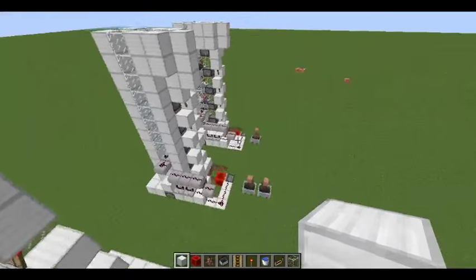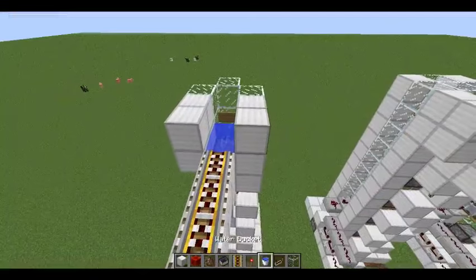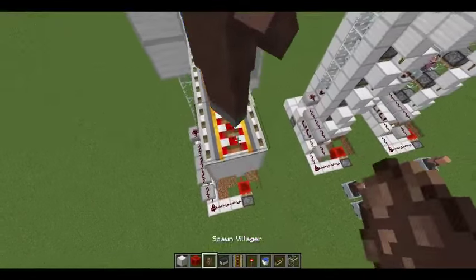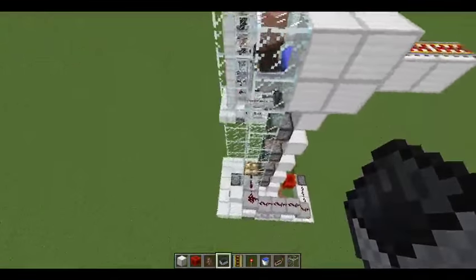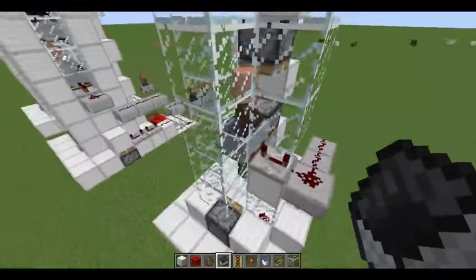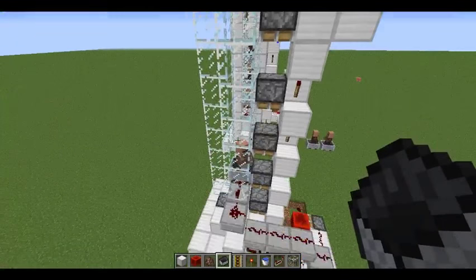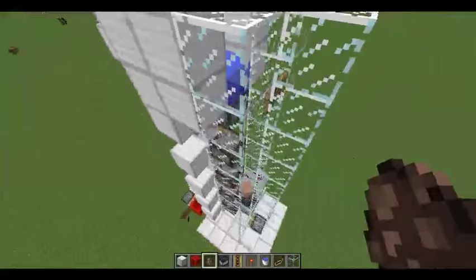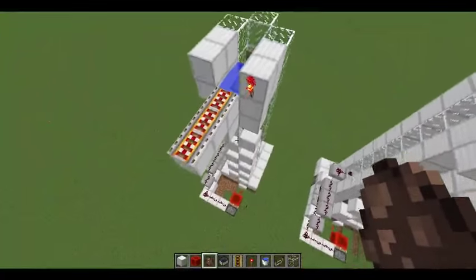We're gonna be using a villager egg to get them in there since we're in creative mode, but if you're playing on a survival world — which is probably where you'll be building this — you'll have to grab your villagers either from a village or by curing a zombie villager. Here he is — he's gonna take some damage because he's gonna fall to the bottom. If that bothers you, you could put a slime block right above this trapdoor and then remove it after the villagers are all loaded in. He shouldn't take damage again, so it's okay. However, if you build this taller because you want more villager storage, you should make sure you do put the slime block there so they don't die when falling down.